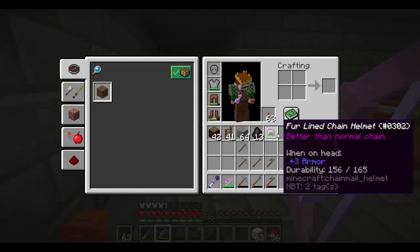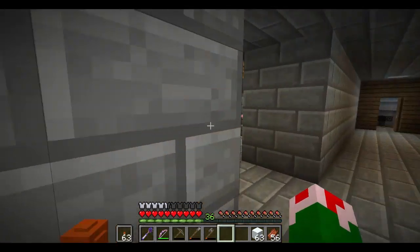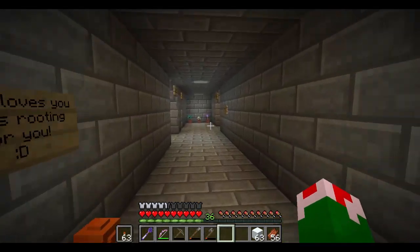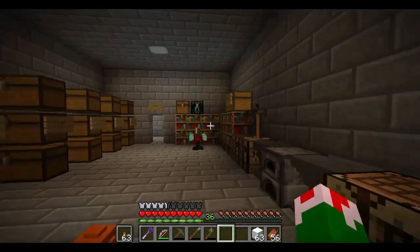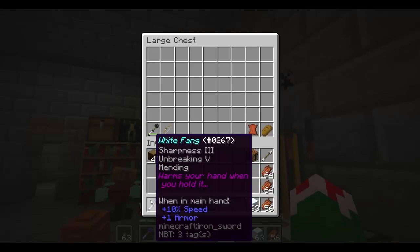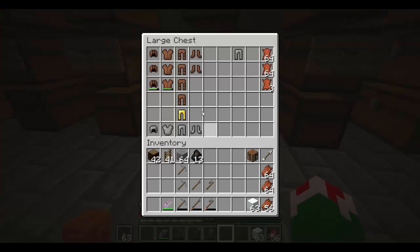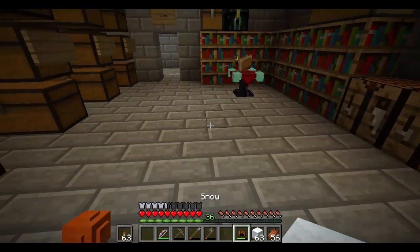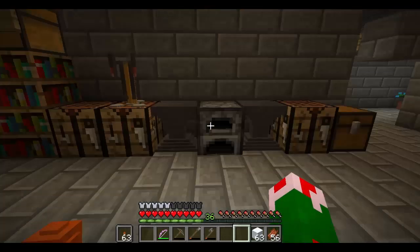It removes the bonuses. The helmet doesn't actually do anything — it's just the chest plate that does stuff. So if I want to stay warmer, I don't want to use this sword at all, or the hat. I'll put on this hat. That's a weird bug.